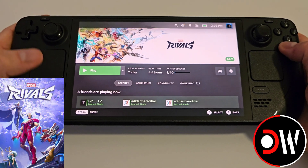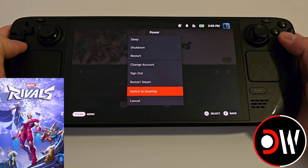From Gaming Mode we want to press the Steam button, go down to Power and switch to Desktop Mode.